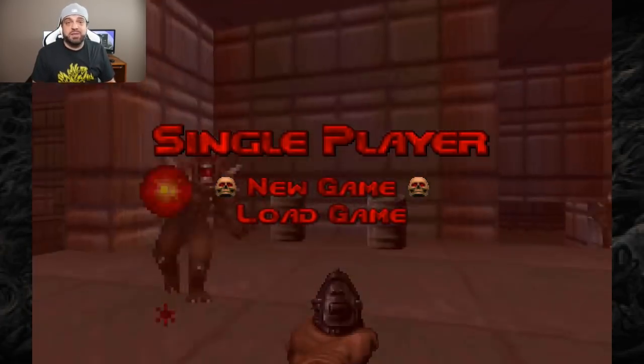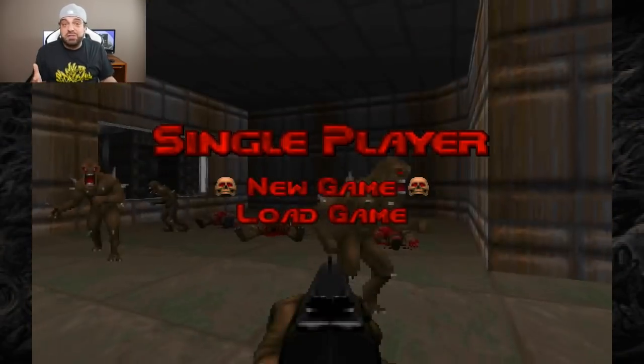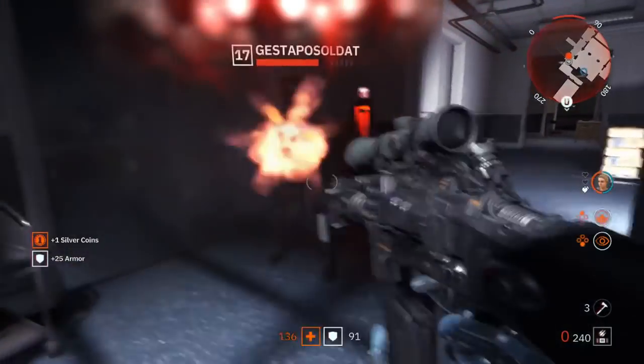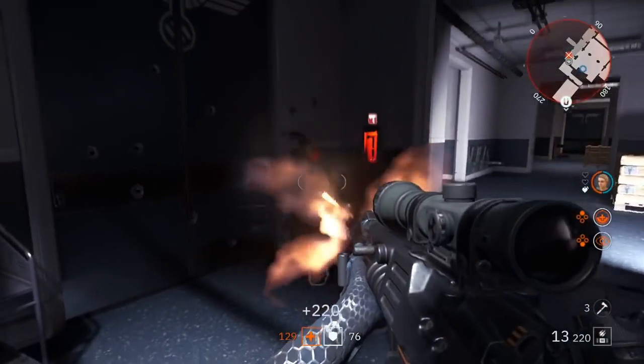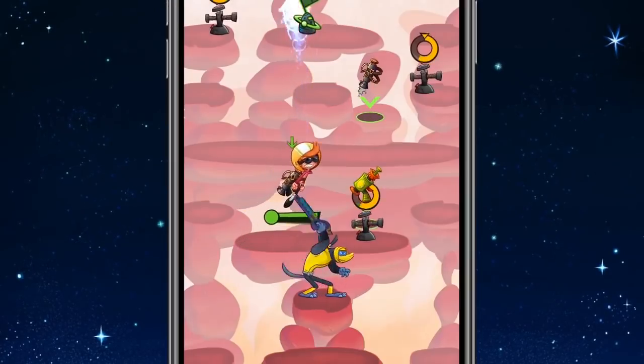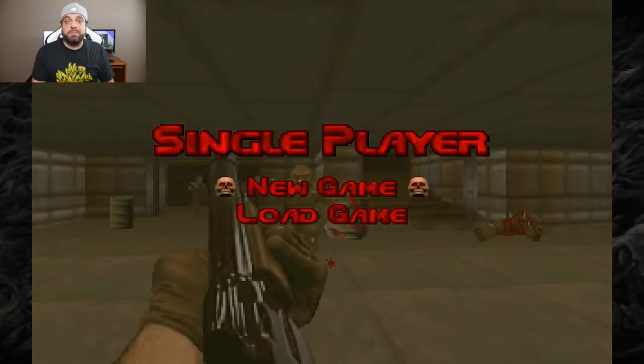Doom, Doom 2, and Doom 3 dropped on the Nintendo Switch on Friday with a stealth drop, and honestly Bethesda has kind of been in my doghouse lately. I wasn't a big fan of Wolfenstein Youngblood — make sure you guys check out that video to see why. Their E3 presentation was pretty stupid; Commander Keen is back and he's not back in a good way. But this was actually some decent will by Bethesda to stealth drop these games.